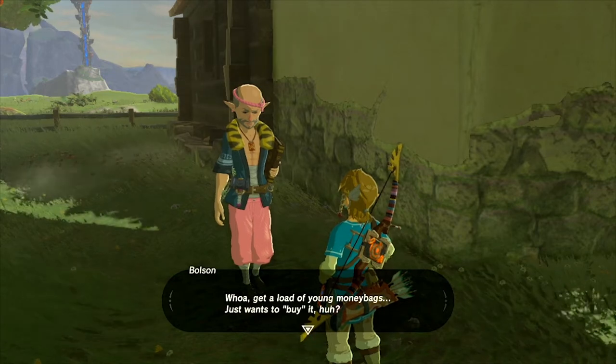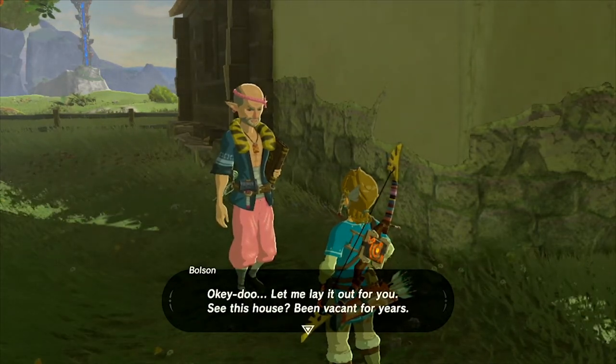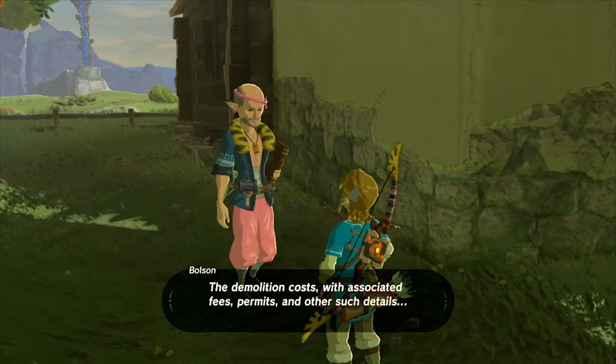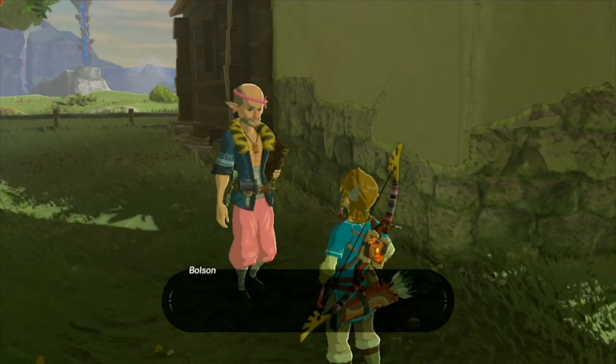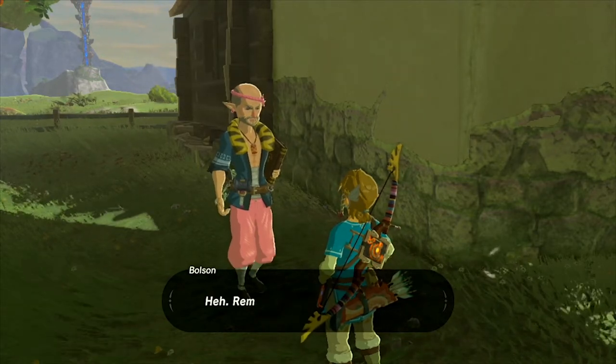There's some humorous conversation at this point, but the first thing you need to do is say yes, you're willing to purchase it for 50,000 rupees. He was just kidding about that — just trying to mess with you. He will then drop the price down to 3,000 rupees and 30 bundles of wood. Once he's done speaking, this will add the Hylian Homeowner side quest to your quest log, and then Bolson and the rest of the crew will go chill near the nearby campfire.